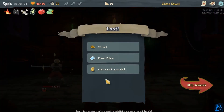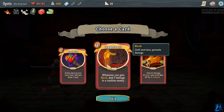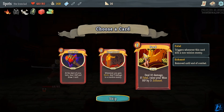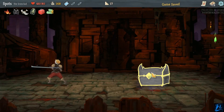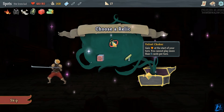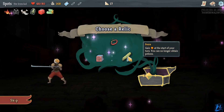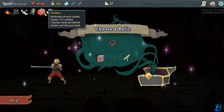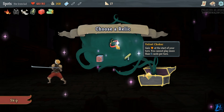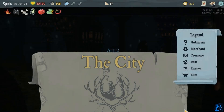We got Brutality — lose one HP, draw a card. Whenever you gain block, deal 5 damage to a random enemy — that's really good. Deal 10 damage if fatal, raise your max HP by 3 — hell yeah. Velvet Choker — at the start of your turn, you cannot play more than 6 cards. Whenever you lose HP, draw one card — that's really good. I like potions, especially because I have a potion relic. I really would like that — you cannot play more than 6 cards per turn. Done.